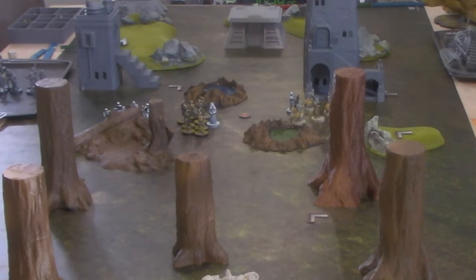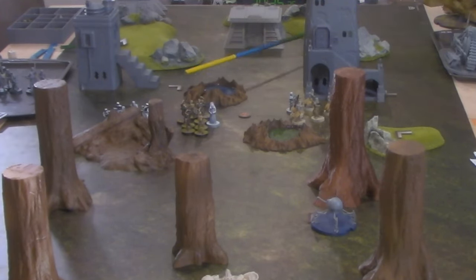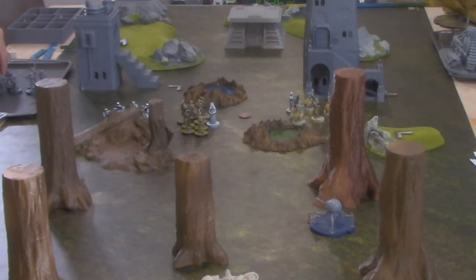Greetings and welcome to Halfling 13 Gaming. This is a battle report between the Galactic Empire and Separatist forces. The Empire is led by General Veers, who has brought a large contingent of Stormtroopers, Snowtroopers, Scout Troopers, and Shore Troopers. For extra punch,